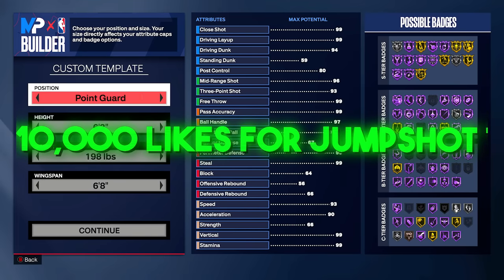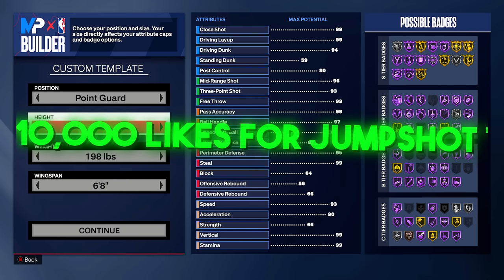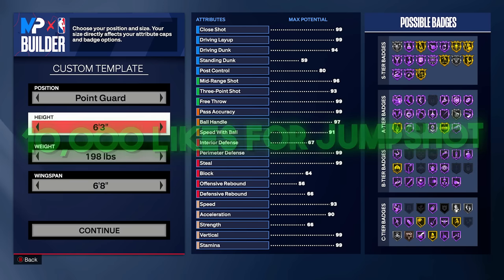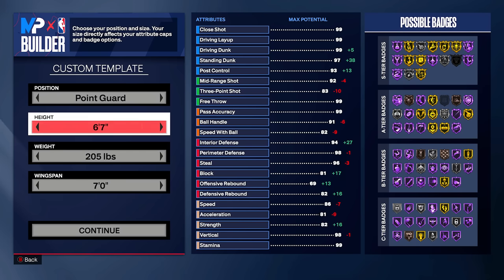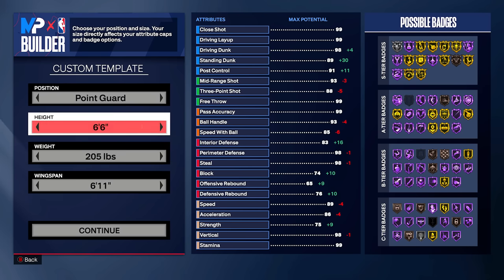Drop a like for the jump shot. If there's something that you don't like about the build, you can change it. We're gonna be showing gameplay for everything as well. I went point guard, left-handed — it's up to you what hand you want to go. You can go whatever position you want — shooting guard or small forward. But I want to be a point guard; I'm not really playing 5s, I'm a 2s player. This build is for the 2s.